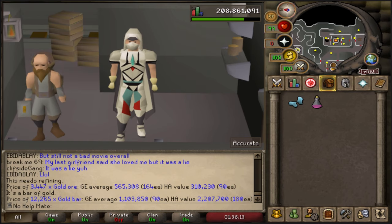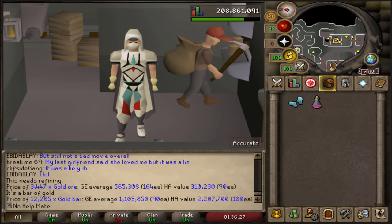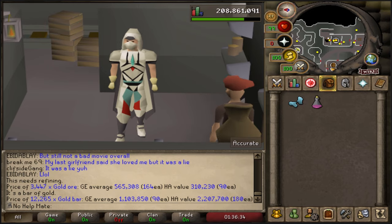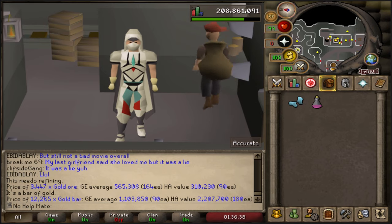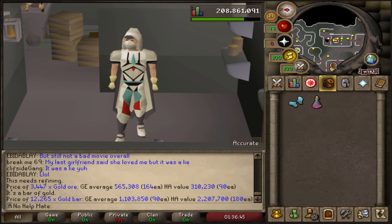Gold ore is worth 164 each and gold bars are worth 90 each. To buy all the gold ore it would cost roughly 800k, and you could sell it back for around 436k, leaving a loss of about 358k. Plus the 81k to use the blast furnace, it costs about 440k per hour to use the blast furnace. These are rough estimations depending on how active you are — so around 440 to 450k per hour.